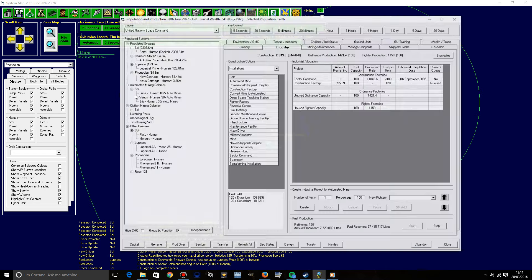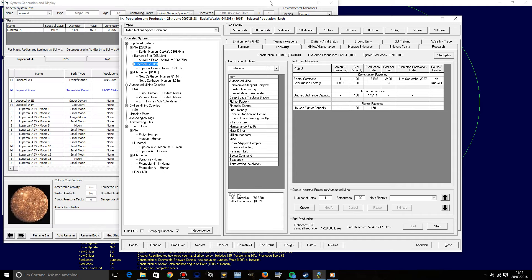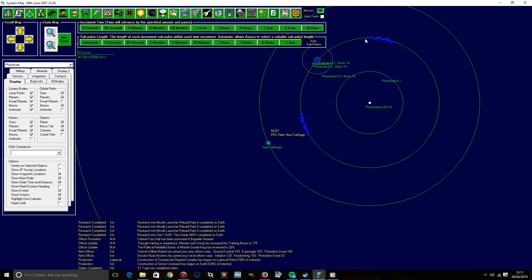Our worlds are growing at a nice rate, which is fantastic. Lupical Prime has definitely grown quite a lot, and we do have a good population here - 124 million citizens. Good amounts of minerals, though we do need to find more minerals. That is something that we always, always, always need to find, which is why I'm currently exploring.